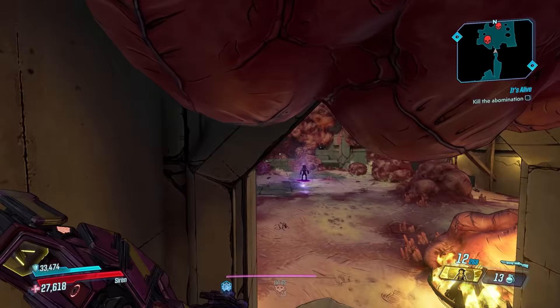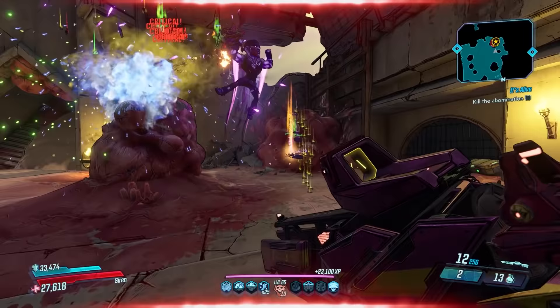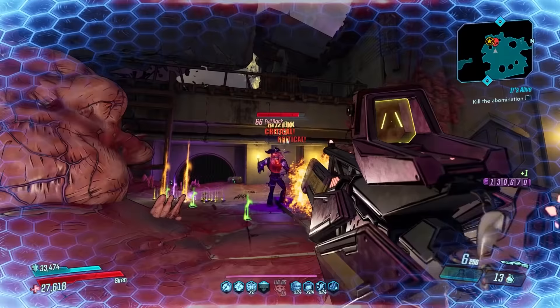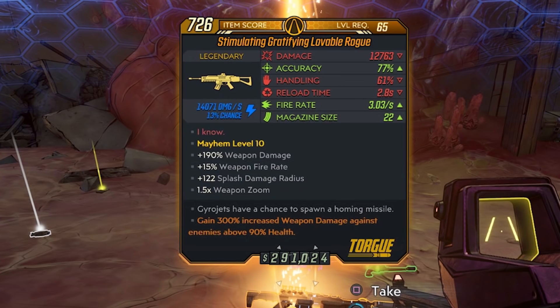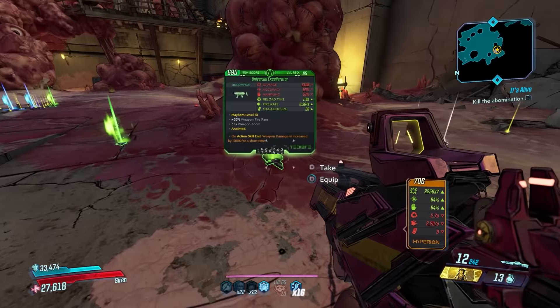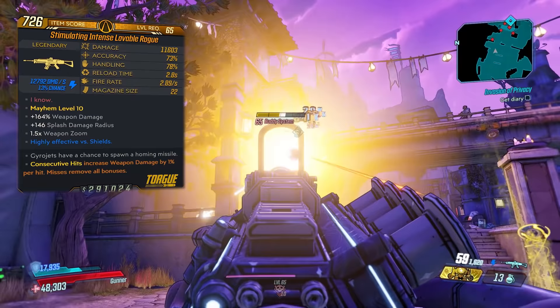Evil Brick likes to rush you so when you drop in, focus him immediately and begin doing damage from a distance. He moves fairly slow so you can run and gun in this arena. I recommend killing both Brick and Morty since even though this gun is a dedicated drop from Brick, it can also drop from any enemy in this DLC as a world drop including Evil Mordecai. I managed to get this on the very first run.